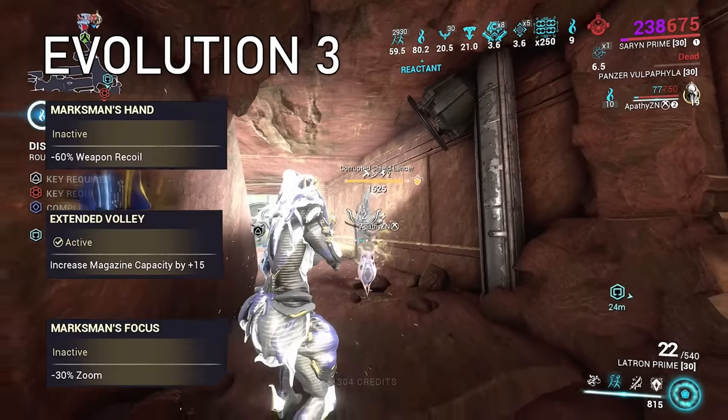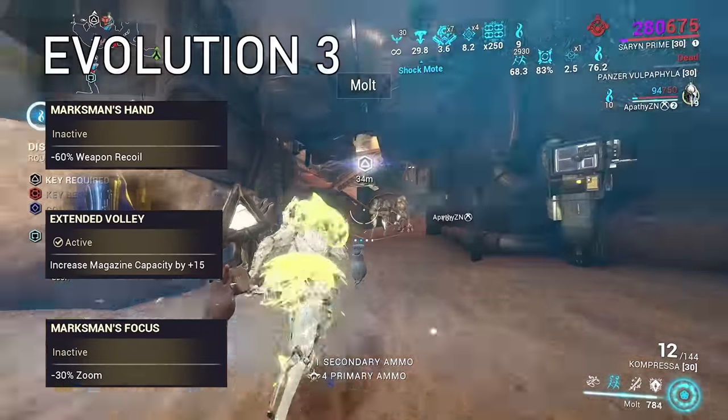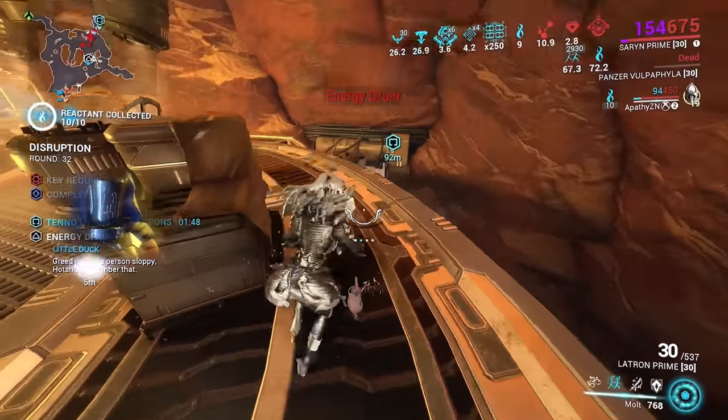Evolution 3 gives you either minus 60% recoil, plus 15 magazine size, or minus 30 zoom. The zoom reduction is useless — why even make that an option.